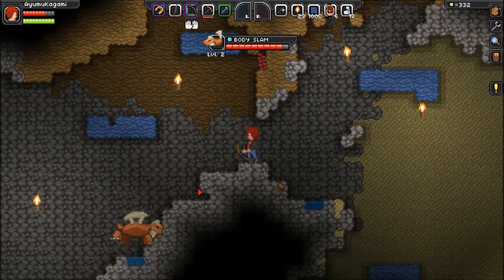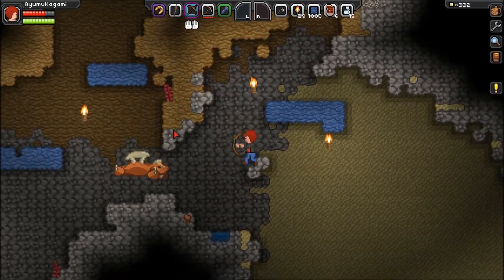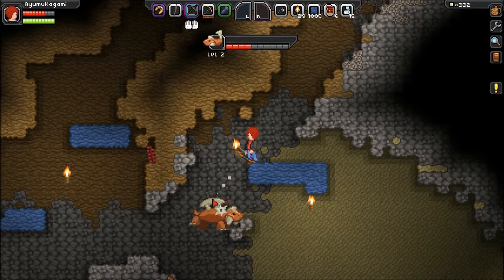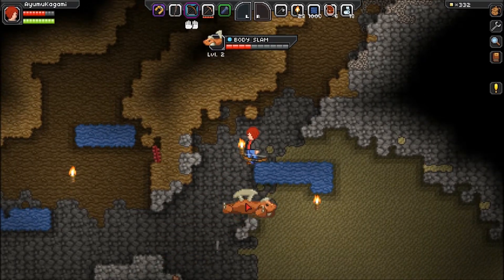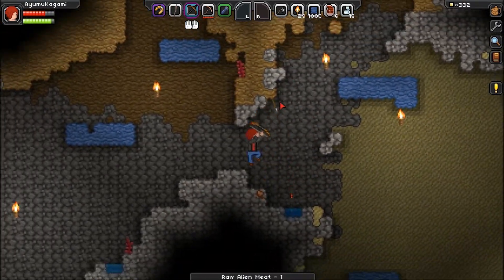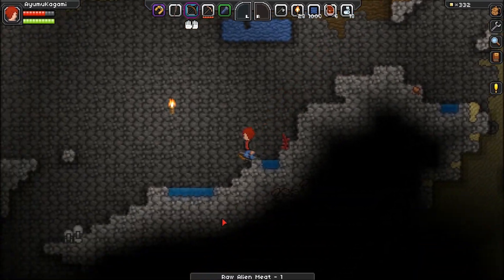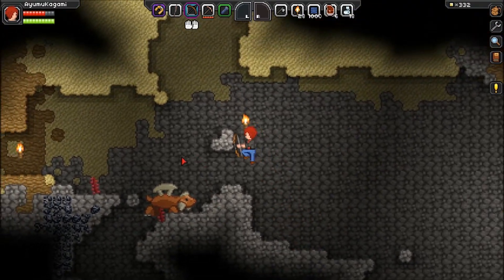One of the nice things is that enemies have attack names — he just used Body Slam. Because I'm a huge Pokemon fan, I like the fact that it has that Pokemon element where it's using a specific attack and announces it. I don't know if it's possible to break something with arrows, because I did see there was a damage mark. Maybe it is possible to damage terrain with arrows or guns — I was told there are guns much later in the game, which I think is awesome.